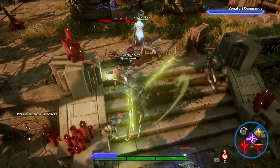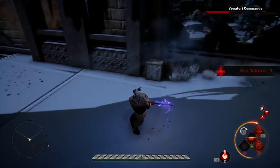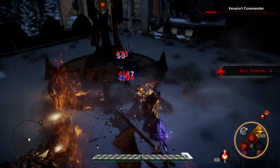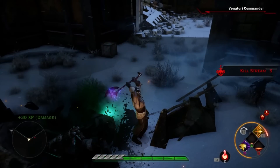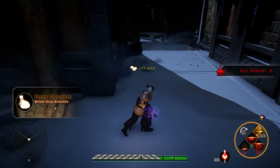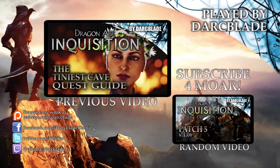So there we have it — that is it for Patch 6. There have been a few nice changes: nothing groundbreaking, but it has ironed out some annoying creases. I'm really pleased they finally fixed the mosaic pieces, especially the Hinterlands one, and glad they've buffed the Katari in multiplayer. For more information, click the link below for Bioware's blog to check out the full patch notes. I've been Darkblade — hope you enjoyed the video, thanks for watching, subscribe and like for more.